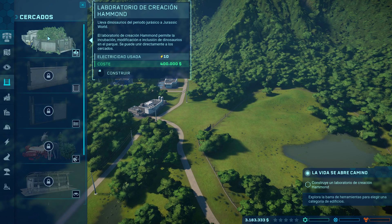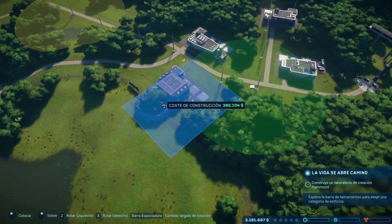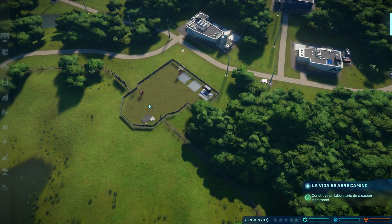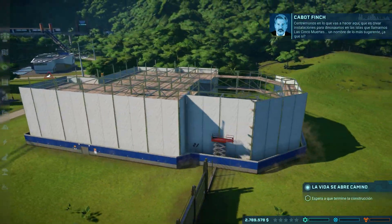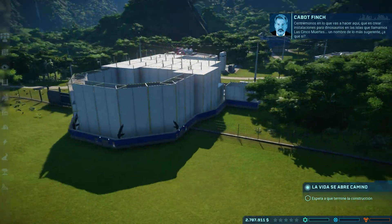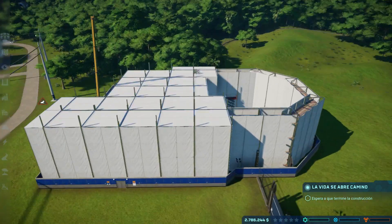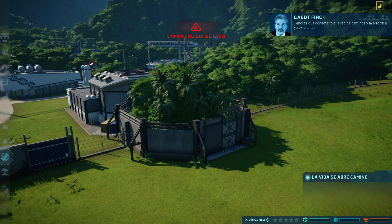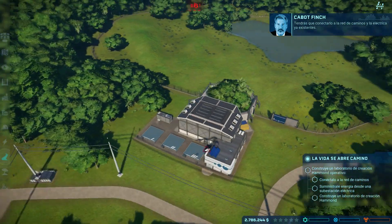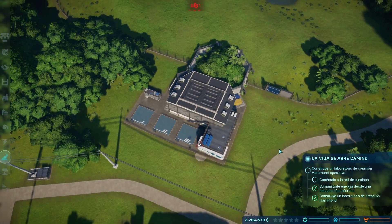Lo primero que tenemos que hacer es construir el laboratorio de creación. Lo que vas a hacer aquí es crear instalaciones para dinosaurios. Tenemos que ir creando las instalaciones del parque e ir fabricando los dinosaurios para atraer cada vez más visitantes. Luego nos van a ir llegando contratos que tendremos que ir haciendo para conseguir ciertos objetivos. Esto es como un pequeño tutorial.